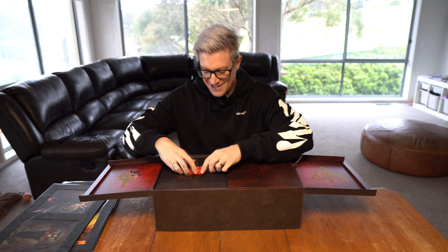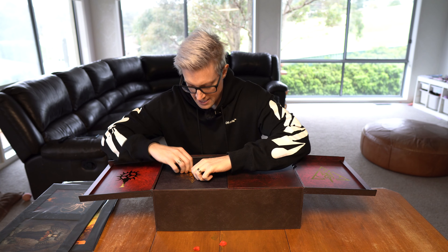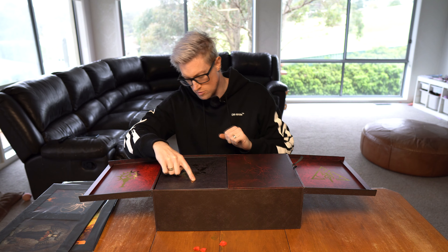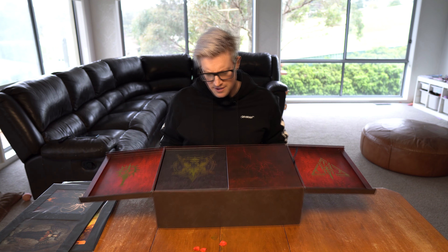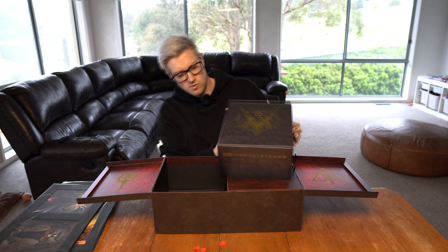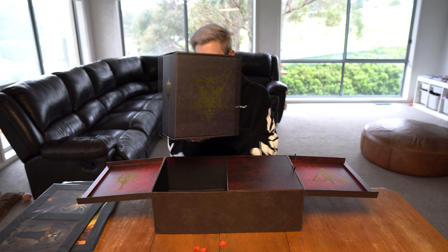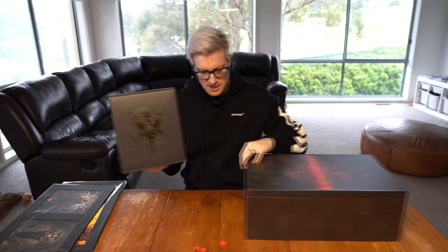Now on the next side there are some petals of Lilith — so this is cool, a really really nice touch from Blizzard on their collector's editions. And then we've got what is like Lilith here on the box in gold. I don't know if you can see that but it looks really really cool. This is a big box — we've got Lilith on the front, Diablo in gold up the top, and then the crests on each side.